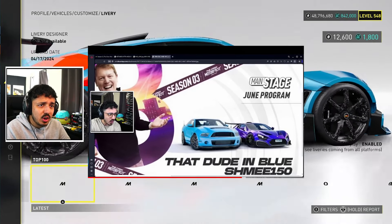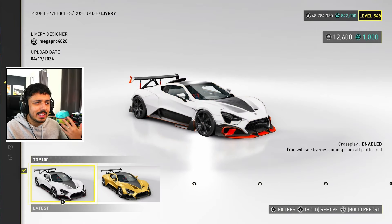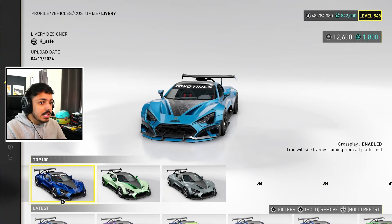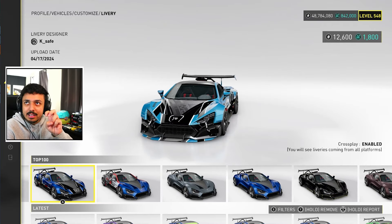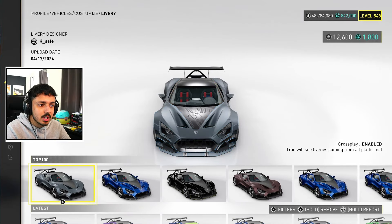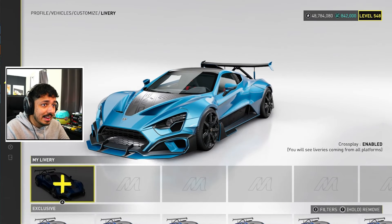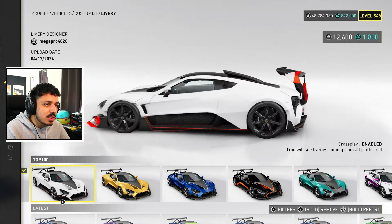They accidentally leaked the Zenvo not too long ago — they released it in an image. Someone was questioning why I call it leaked when it's Ivory Tower showing it. It's because if it's immediately deleted after I post about it and they backtrack, I'm gonna consider it leaked. There was a time they had the DB5 in an image as a reward for a playlist, then deleted it and changed it to an MX5 — and surprise, the DB5 came out the next update. That's why I consider it leaked.